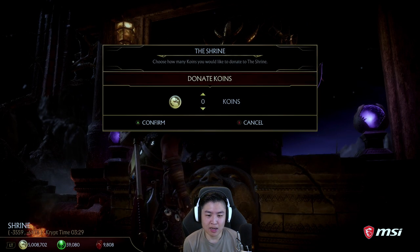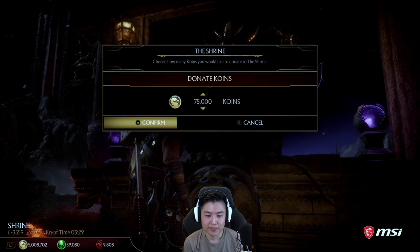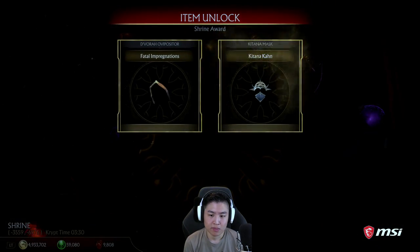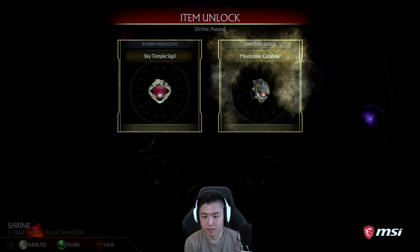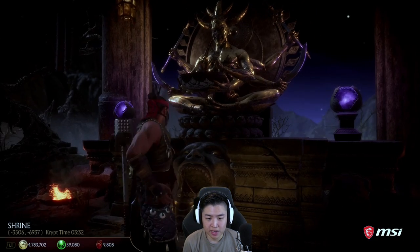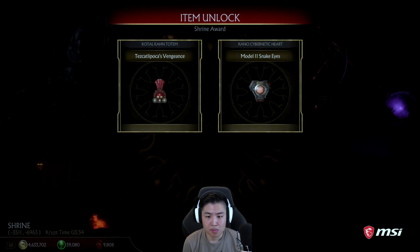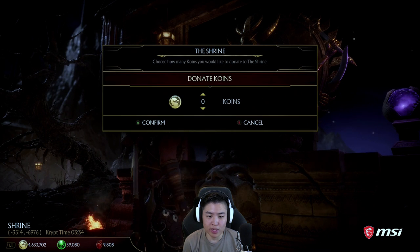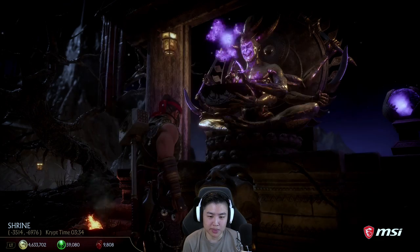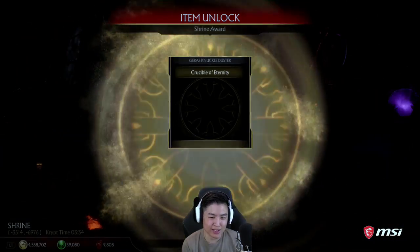Now we're spending 75,000 here. I wish it was easier to just set 75,000 — I have to manually do this every time. Now we're going to be getting the gear. It's actually very impressive that the coins fall into the mouth of the statue and not a single coin drops out. It looks like it's going to fall out but it so perfectly doesn't.